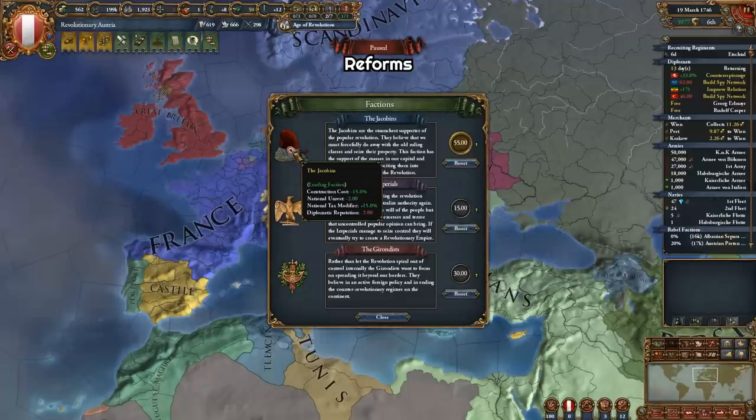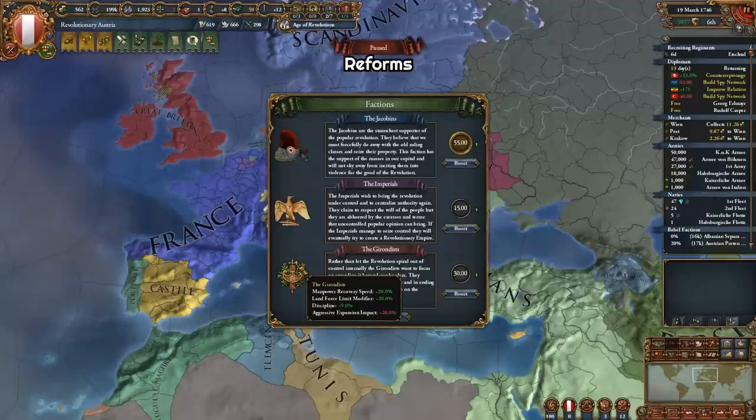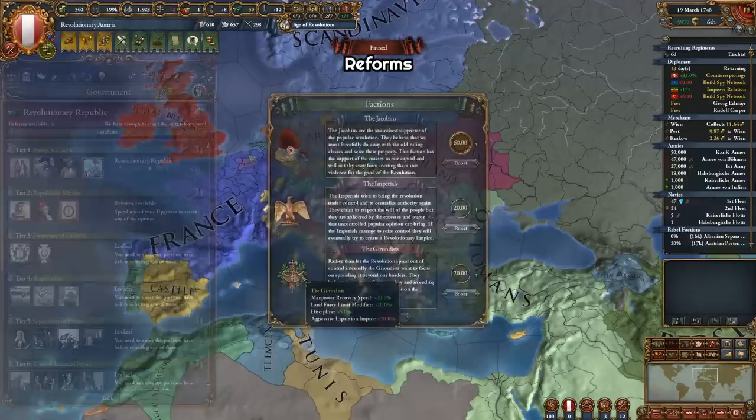The Imperials in power give minus 25% state maintenance, plus 1 diplo rep, and minus 20% yearly republican tradition, so these aren't super useful. The Gerontists in power give manpower recovery bonus, land force limit bonus, and extra plus 5% discipline, but also plus 20% aggressive expansion — significant, but depends on how strong you are. And you can boost which faction you want in power by spending a small amount of diplo points. You can even swap them strategically, keeping Gerontists in power during war but switching to Jacobins right before peacing out.